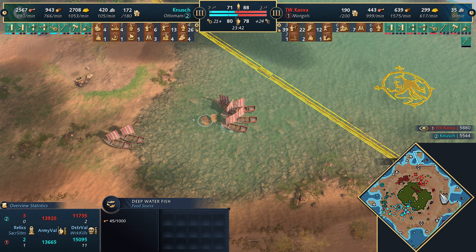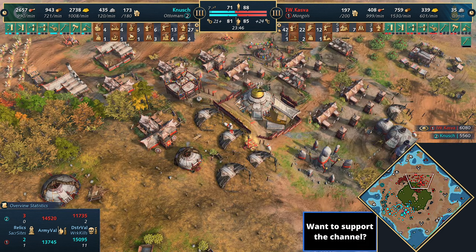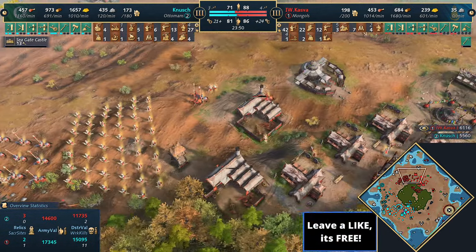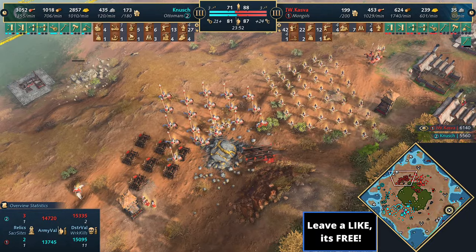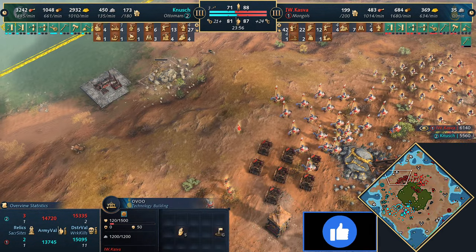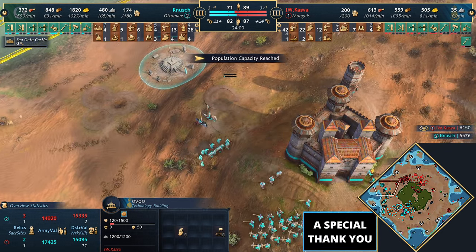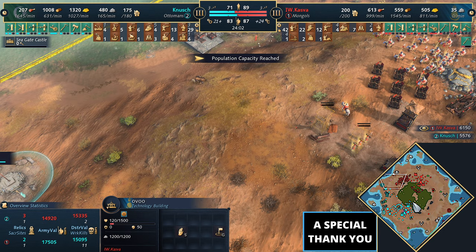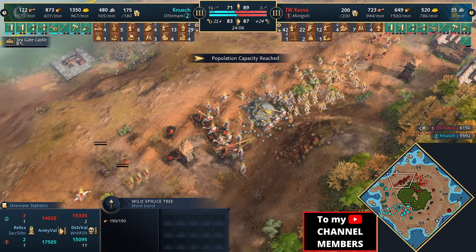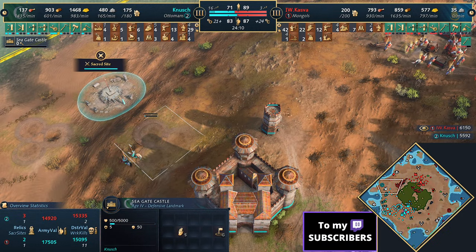Kazva is capturing the sacred site on the east side. Fish is almost running out - pretty much done now. This is where the transition to pastures comes in, and that's what he's spending a lot of his wood on. Look at that army - holy moly. He's really cooped them up together. There's the first traction trebuchet for the Mongols. He's going to extend his ger to the stone deposits on the outskirts of the map.